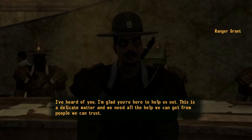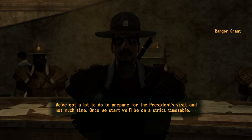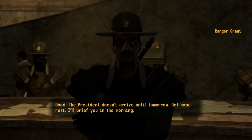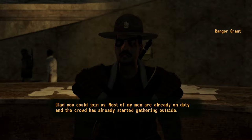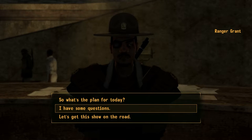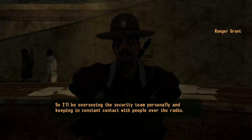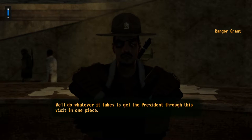I was just doing the command wrong - that's my fault. Grant says: 'This is a delicate matter and we need all the help we can get from people we can trust. We've got a lot to do to prepare for the president's visit and not much time. Once we start we'll be on a strict timetable - are you ready?' Let's go! 'The president doesn't arrive until tomorrow, get some rest, I'll brief you in the morning.' Now it's time - 'Glad you could join us, most of my men are already on duty. The crowd has already started gathering outside. The plan is to get through today without the shit hitting the fan. It's a good bet the Legion is gonna try something today so we have to be prepared for anything.'